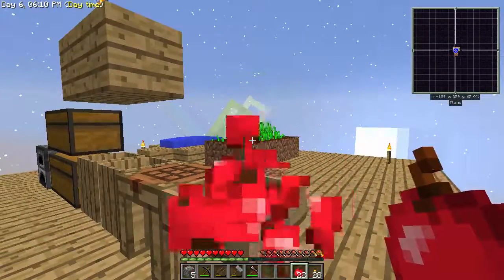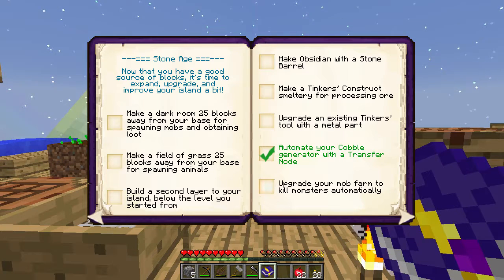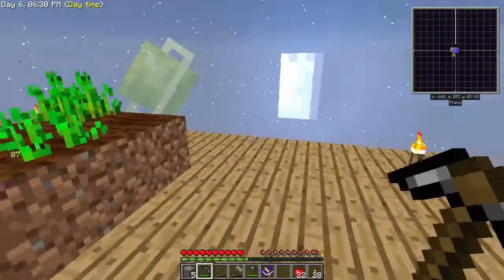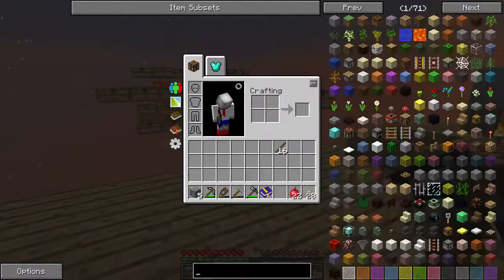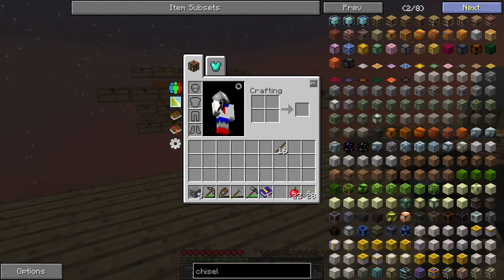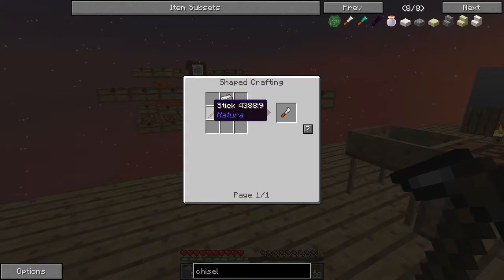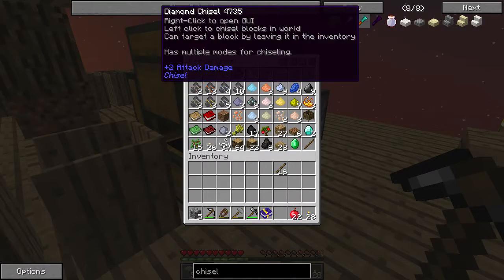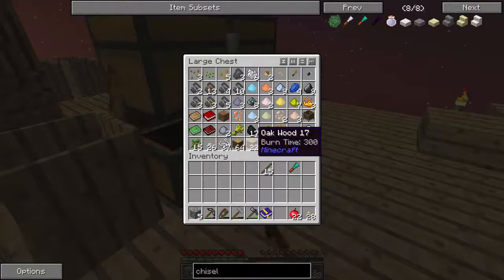We got crops! We have some achievements to hit so we automated the cobblestone. We technically have farming space for several crops, although I'm going to have a much better farming area later. One of the next things I want to make is a chisel — not a Tinker's Construct chisel or a Carpenter's chisel. I want the Chisel 2 chisel. We need an iron ingot and a stick. You know what, let's go ahead and make a diamond chisel — this will last us forever and we can automate it later.